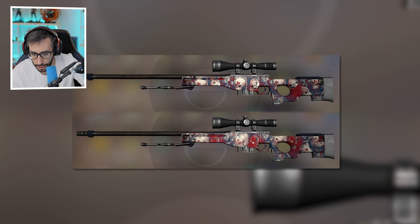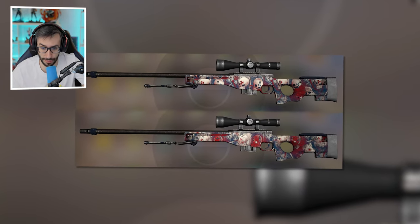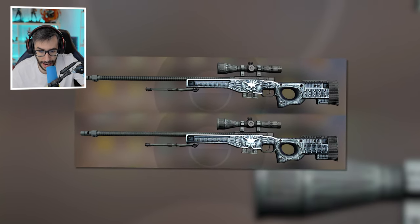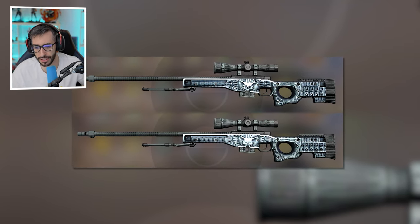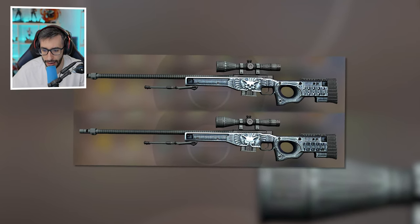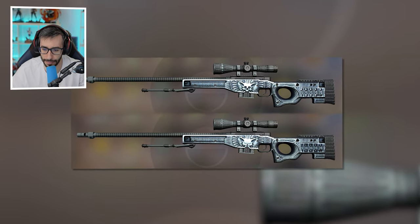AWP Acheron: this one has a ton of calaveras. Again, antigas masks — in fact the same version as we saw on the Glock. AWP Exoskeleton: here it's like an animal skull on the bottom — but why did they change the USP Kill Confirmed so much and not this one? Oh well.